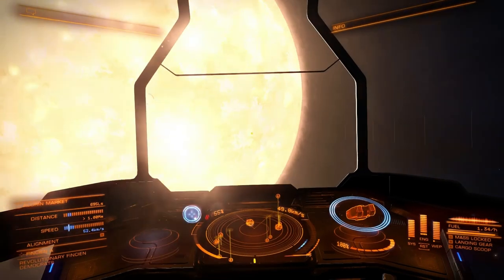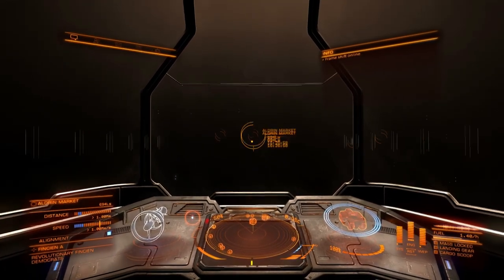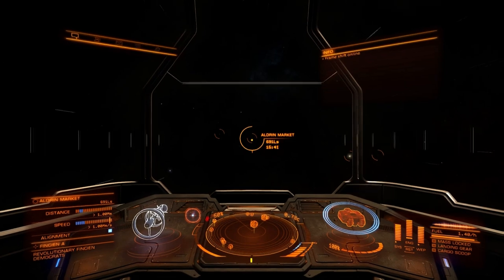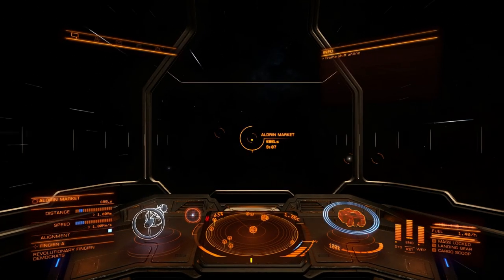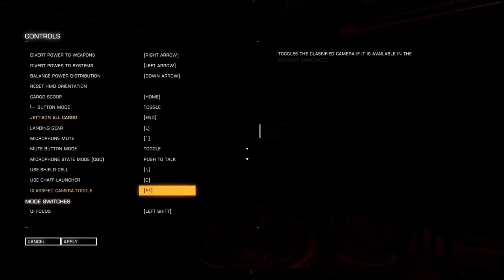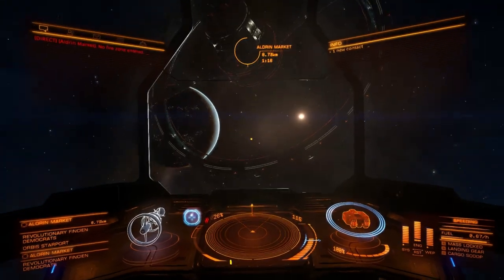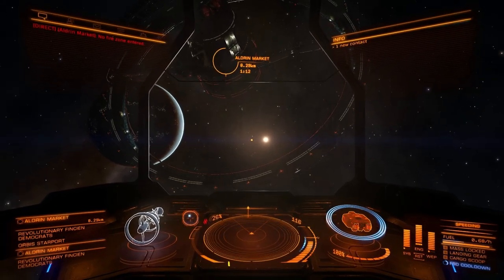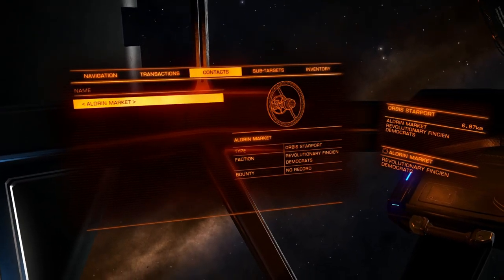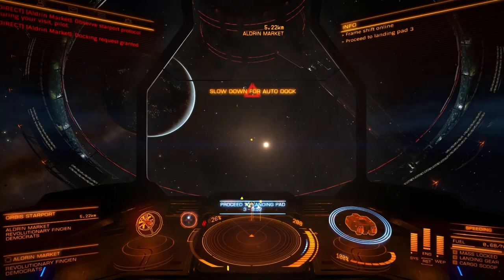Now I'm not too sure about this whole hauling stolen goods thing — I haven't done it before. I do know we get scanned pretty regularly outside of stations, so I'm going to have to look up the command to drop all cargo so I can do that on a moment's notice. Let's take a look at the controls: Jettison all cargo — end. That's appropriate. Okay, Aldrin Market — which is apparently a hive of scum and villainy. At least it has a black market.